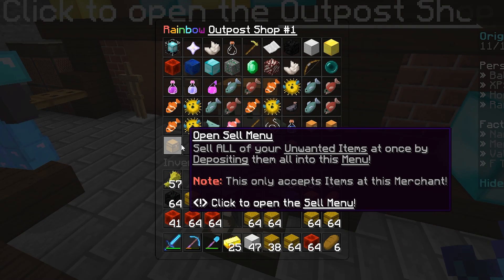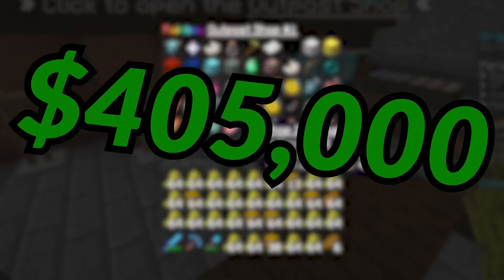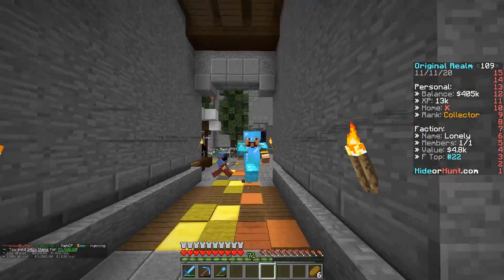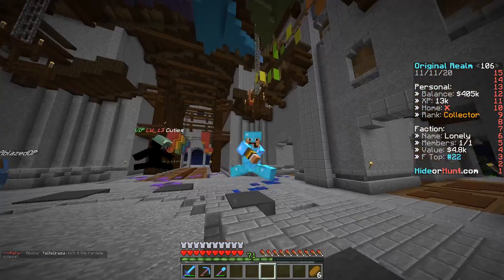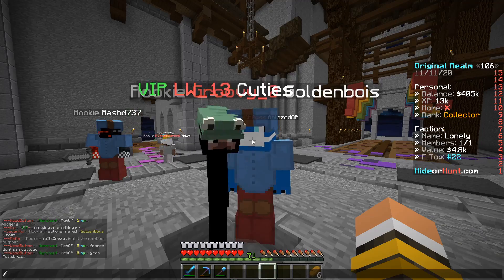Today's adventure starts out on the server when I'm at spawn after selling a rake of stuff, which brings me up to $405,000. Why I was at spawn is because I was meeting a player called Groovy, who was trading me four emeralds for a very rare mask that I'm going to be making today.